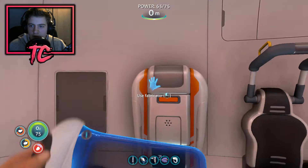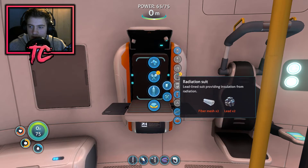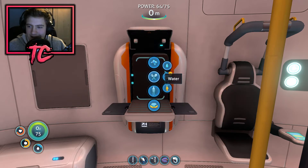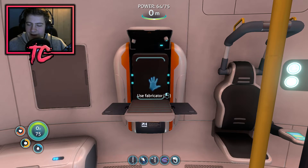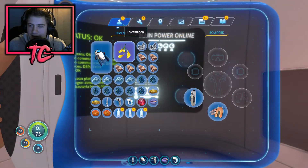How do I make a radiation suit then? It's quite clear that's important — fiber mesh and lead. Why lead?! Why is it always lead — it could be anything but it has to be lead.